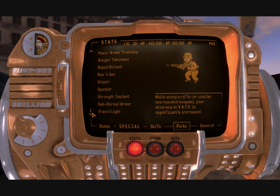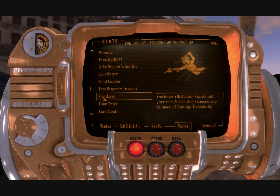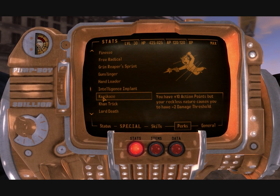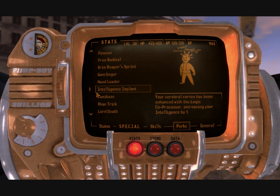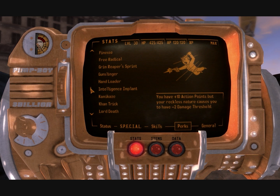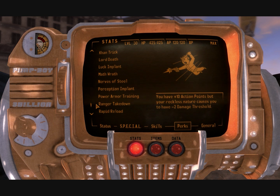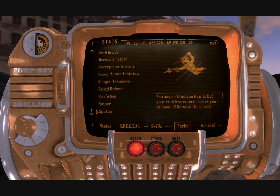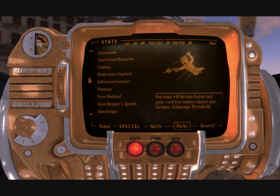I'll do traits first. The two traits I got were Kamikaze, because this is fantastic on very hard difficulty. The damage threshold penalty means absolutely nothing — it will not make a difference. You want a lot of HP; damage threshold doesn't help that much, and that action point bonus does help a huge amount. This is almost a free Action Boy perk, so it's almost a free perk right there, which for a trait is pretty dang useful.